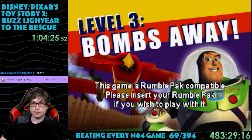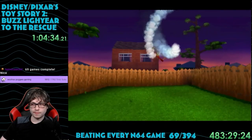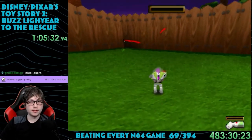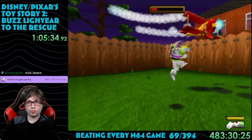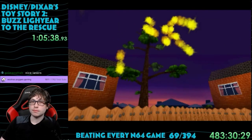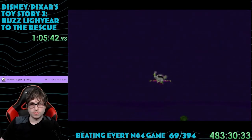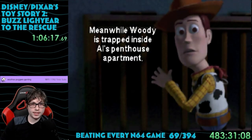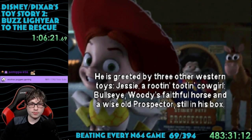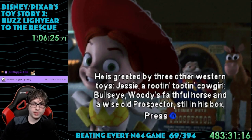Level 3 is called Bombs Away, and it's quite different — it's just a pure boss fight. There's a toy airplane flying around someone's yard, and Buzz has to blow it up. It chaotically flies around while shooting machine guns at you and tries to dive into you. It's honestly incredibly easy — it blows up in a fiery explosion and Buzz flies away. We get a lore update: Woody is trapped in Al's penthouse apartment, and he meets three new friends — Jesse the cowgirl, Bullseye who's Woody's horse, and an old prospector in his box.